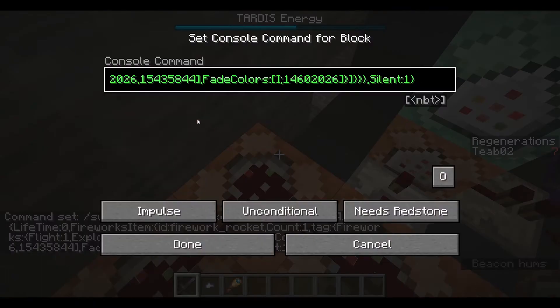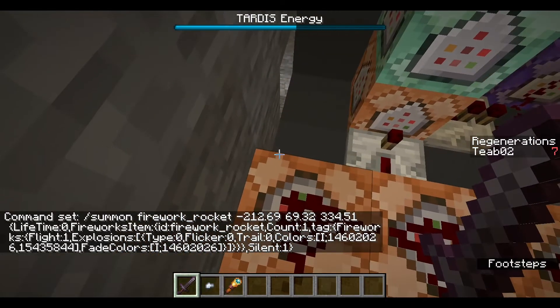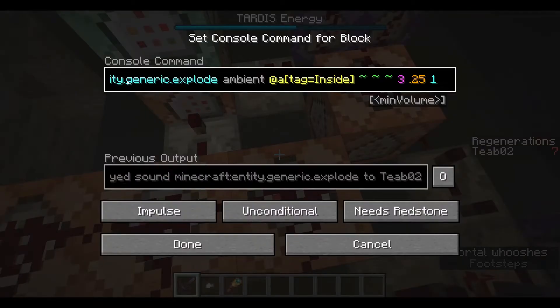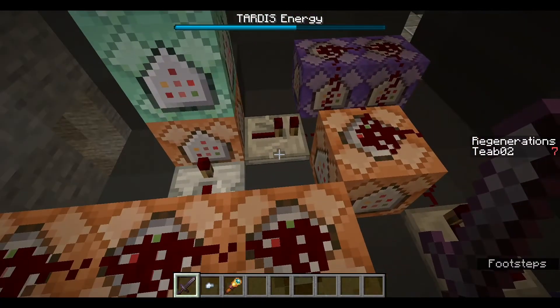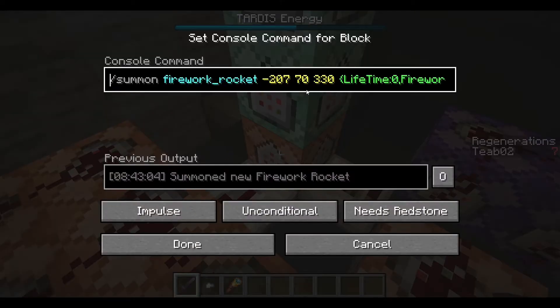Over here is kind of a similar thing — in fact it seems to be basically exactly the same, except it's executing at TARDIS vortex, so that if you go into the time vortex view, it'll also have explosions going off there as well. And then over here we have execute at @E tag equals inside, run play sound entity.generic.explode, ambient at that player, at their coordinates, volume of 3, pitch .25, and a minimum volume of 1. That's just to add extra explosion sounds. Then basically just make another firework go off.